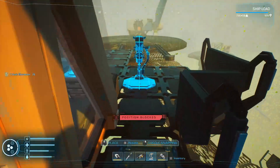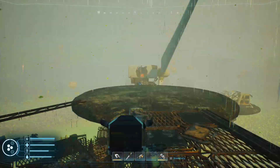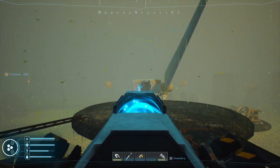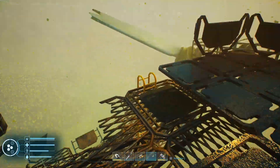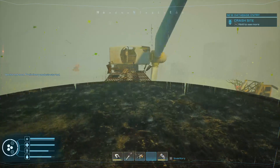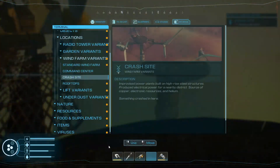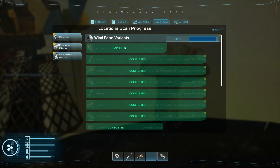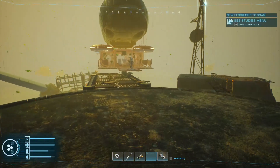Let me slap the deck extractor up here so I can get some copper in a minute. As soon as I put foot on it: uncharted area, crash site. I think this is where I needed to be. Right there is that crash site. Studies — wind farm variant. And it is the workstation, sure enough. The workstation.